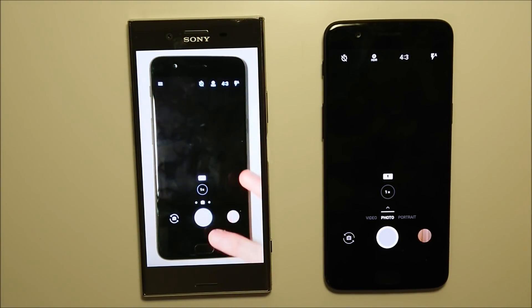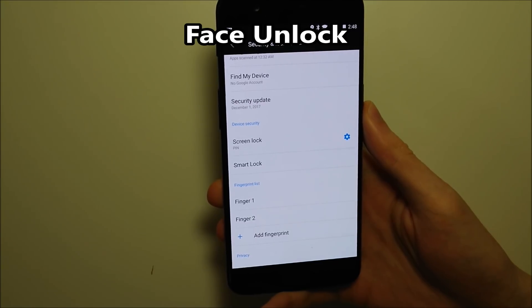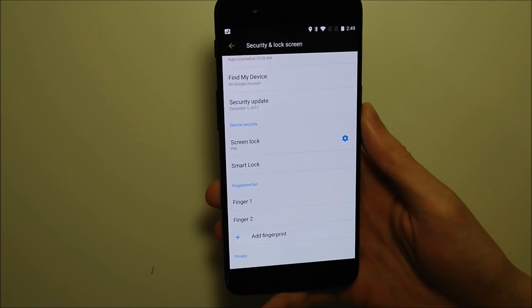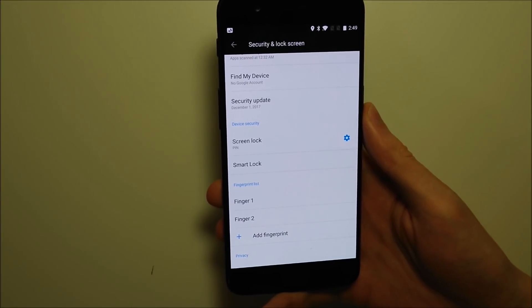Okay guys, let's go over the new features. First up is facial unlock, which is kind of a trend this year, so they did add this option in. It was already available on the 5T previously, but now it's available on the OnePlus 5 as well.